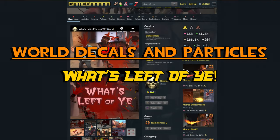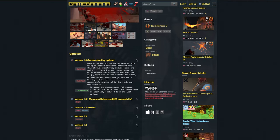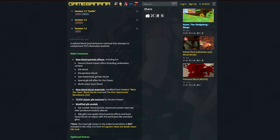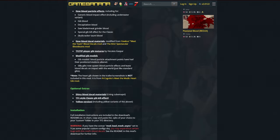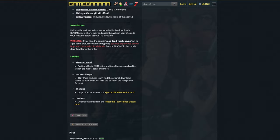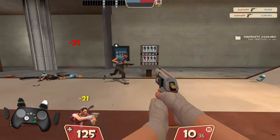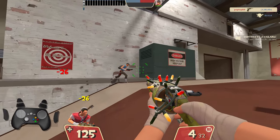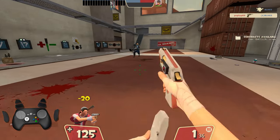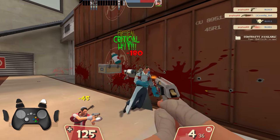The next mod I want to talk about is a recent addition by Skeleton Hotel, using some other assets from people in the community. It's called 'What's Left of You.' It is a blood decal mod — so when you shoot things, they spit out more blood and leave behind more blood decals. I'm about 90% confident it works on Valve servers. I really like the mod for the visual feedback it provides, helping you know whether you're actually landing your shots. As you can see in the gameplay, character models are being plastered with blood, dripping on walls and floors. The mod does offer some yellow variants if you're squeamish, so overall I would recommend it.